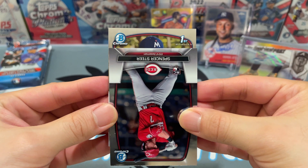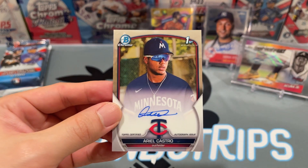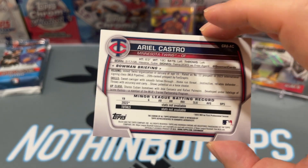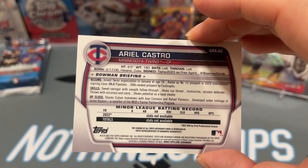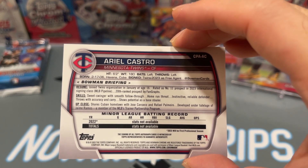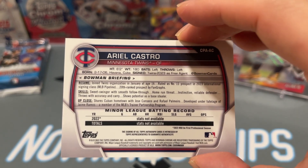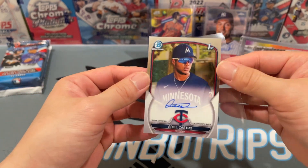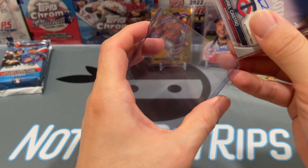Samuel Muñoz, Kevin Parada catching prospect for the Mets... and here's the auto — it's a Marlin, let's see... Ariel Castro, chrome first auto! Nice! He was born in 2006 — he must be like 17 years old. He joined the Twins organization at 16, ranked as the number 11 prospect in the international class. Sweet swinger with smooth follow-through, home run threat, instinctive reliable defender — shows potential as a base stealer too. A pretty high upside guy. So we are killing it — we've got a gold Kyle Tucker and now a first Bowman Chrome auto of a legit prospect. Filmington, I should have signed up for the non-high-end too!